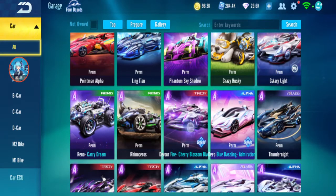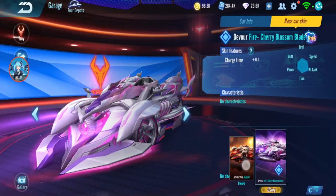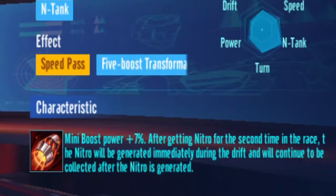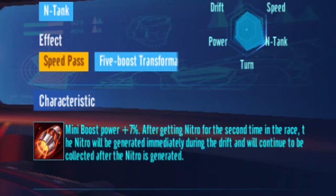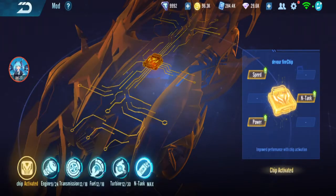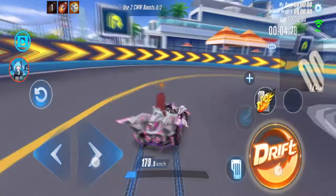Season 13: Devour Fire. I got the skin as well — the skin just increases charge time. The characteristic is mini boost power plus 7%. After getting nitro the second time, nitro generates immediately during drift and continues to be collected — basically Crystal Nova or Commander SPX ability. Already has Infinity Chip. Normal speed 202.8.